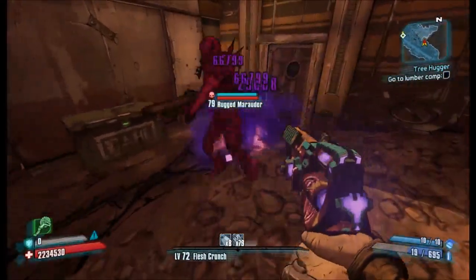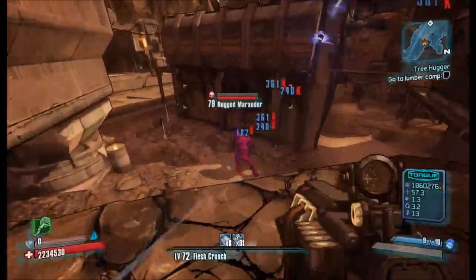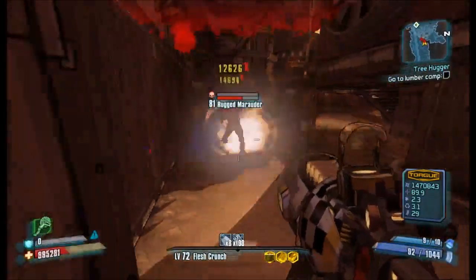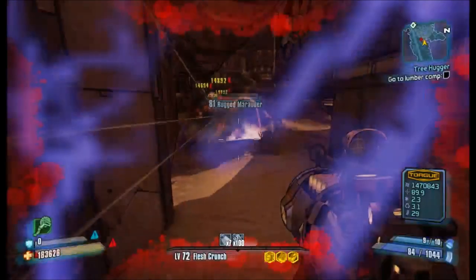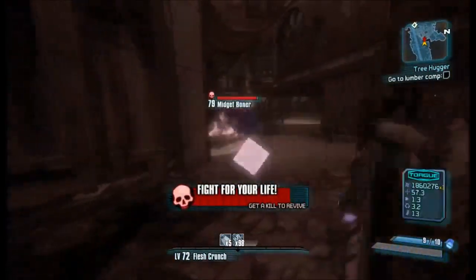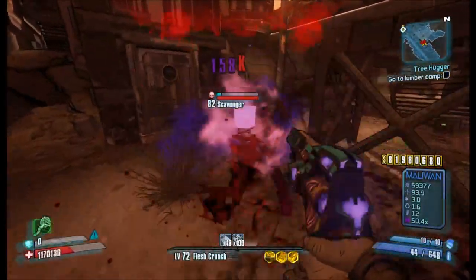But now let's talk about the main problem. The Weisenheimer is a Hyperion SMG with a Mali-1 barrel and corrosive element. The same parts but with a different element will leave you with a different name — for example, the fire variant is called the Backburner. The Backburner is just as rare as the Weisenheimer and any other Mali-1 barrel SMG with a unique name, so that alone already proves that the Weisenheimer is not the rarest gun in the game.